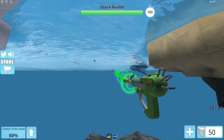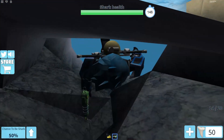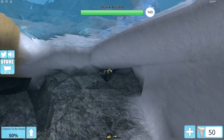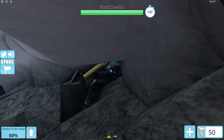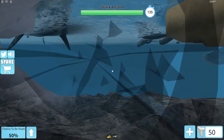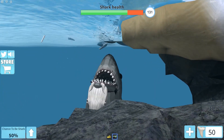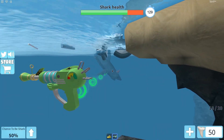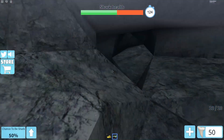Get unlimited oxygen, which is 49 Robux, and just hide in here. It is 100% impossible to get eaten in here because the shark's hitbox is bigger than the space, so the shark cannot get in here. As you can see right here, Classy is stuck and cannot move, so that means I get a free win.